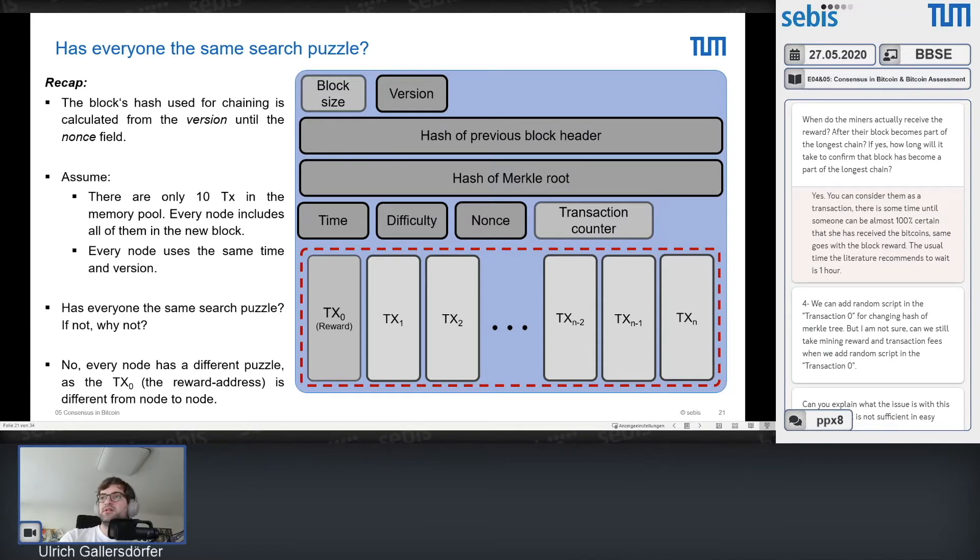On the question of adding random script to transaction zero to change the Merkle hash: yes, you can add random script, but if you send your 6.25 Bitcoin plus transaction fees to a random script, you will lose a lot of money. You could integrate a second transaction output with zero Bitcoin using a random script — that would work. But this falls under changing the coinbase transaction.